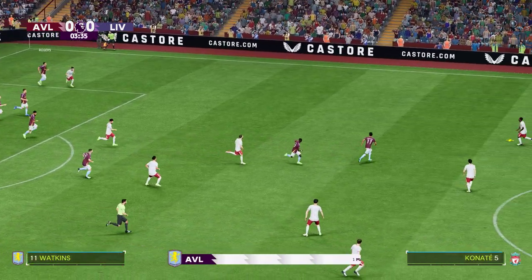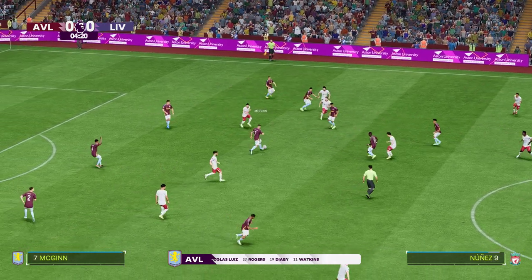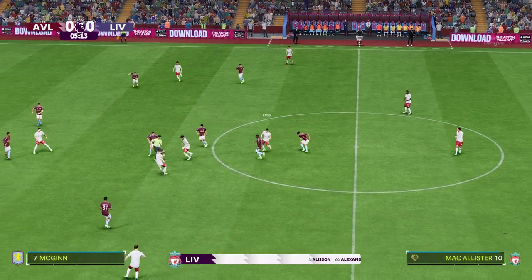And here's the starting XI for Aston Villa. Matty Cash plays with Luka Dina in the full-back positions. John McGinn plays alongside Douglas Luiz in central midfield. And the tactical configuration has two players in attack from the very outset.